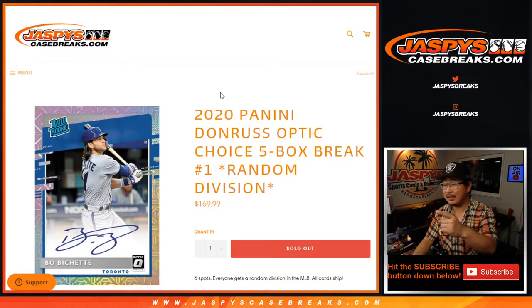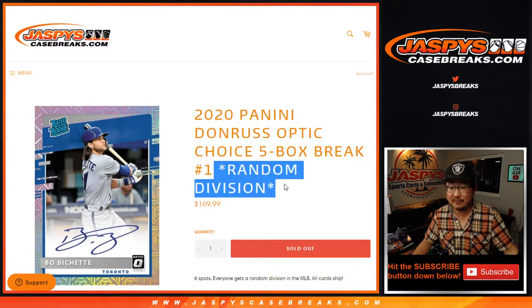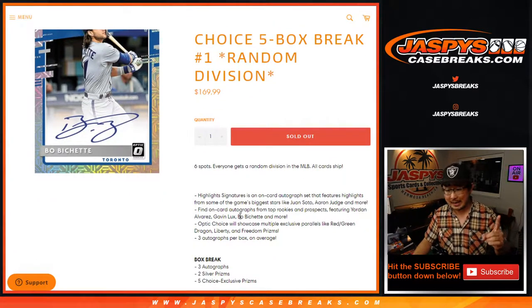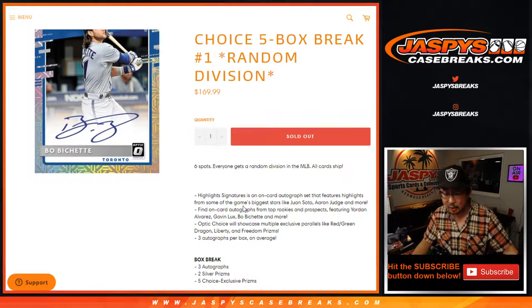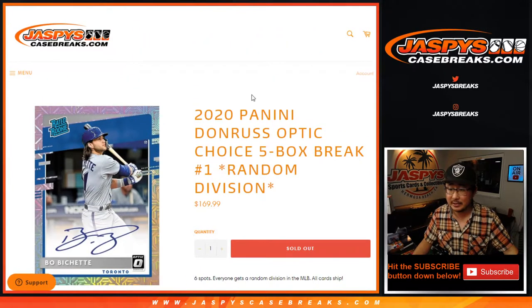Hi everyone, Joe for jazbeescasebreaks.com coming at you with 2020 Panini Donruss Optic Baseball Choice Edition, 5-box random division break number one. All cards ship. It's just one pack, I think, with 10 cards per pack, and a few autographs per box. The Choice exclusive prisms are pretty nice, so let's see what happens.